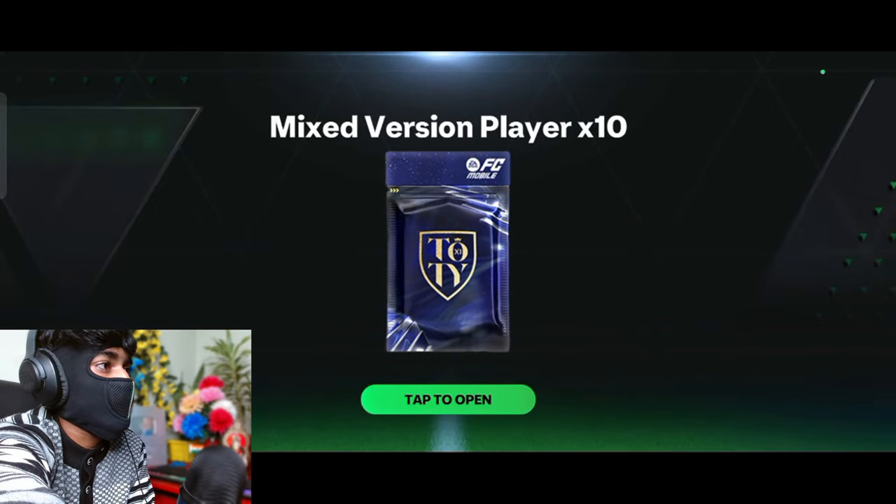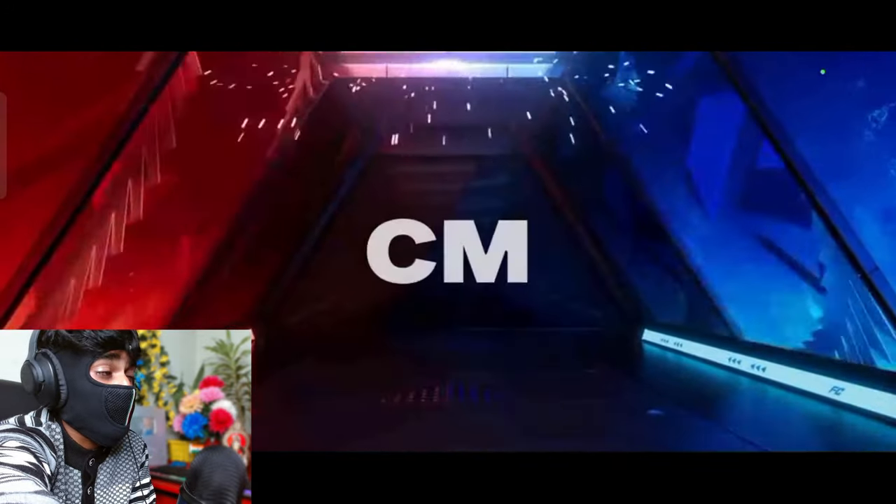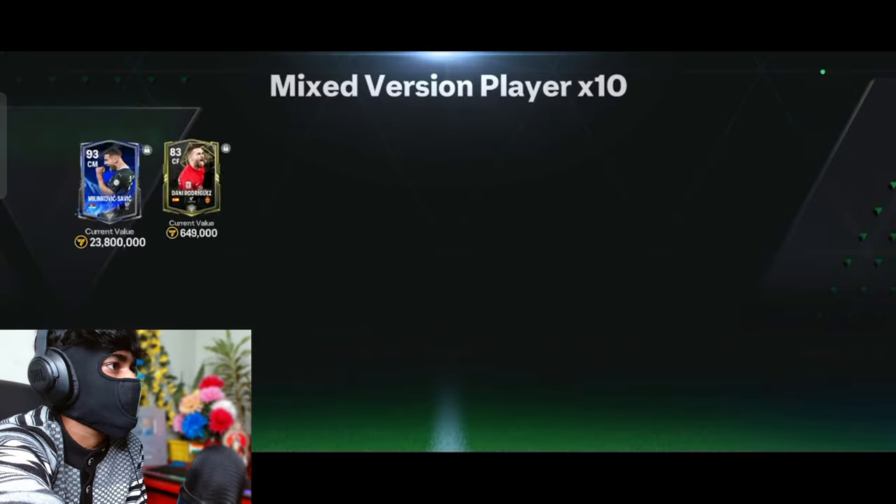Mixed version into 10 - these packs are actually really rewarding. He's got Serbia, centre midfielder Al Hilal - he's got Milinkovic-Savic, the 93 OVR centre midfielder, along with some good cards. That is a decent pack; Milinkovic-Savic is a very good player.